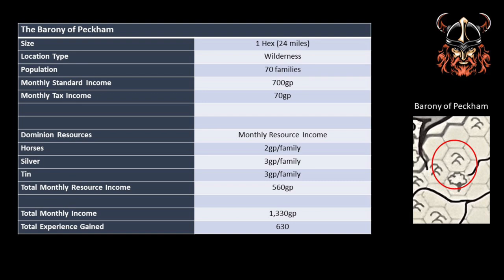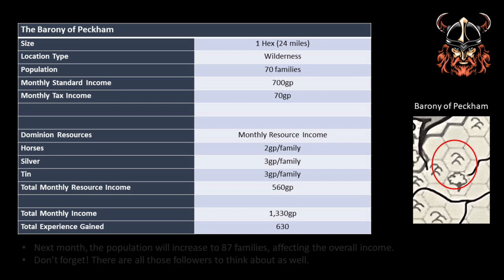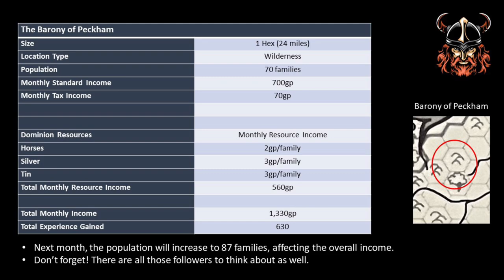Maybe not a huge amount, but it's early days and Rodney has ambitions for his dominion to grow. Before determining the next month's income, Rodney must work out whether his population has grown. The rules state that the growth for a dominion with 1 to 100 families is 25%, which may be due to attracting new people as well as births. In addition, each hex in Rodney's barony will gain and lose 1d10 families due to things like weather and harvests. Rodney's player rolls 2d10 and gets a 7 and an 8. Therefore, the 70 families increase by 25% to 88, then grow by 7 and decrease by 8, leaving a total of 87 families living under the fair rule of Baron Rodney of Peckham.